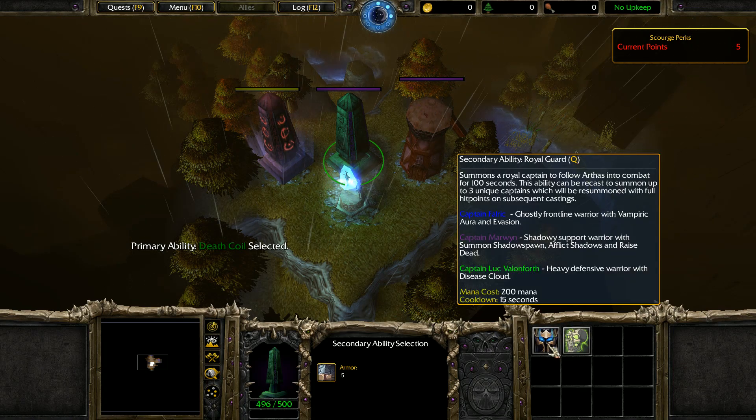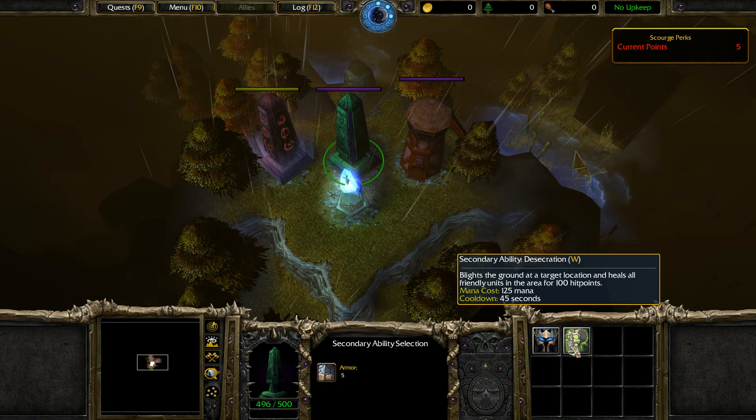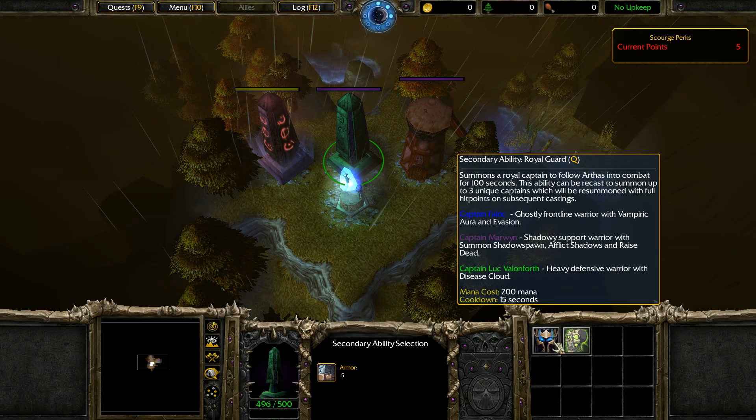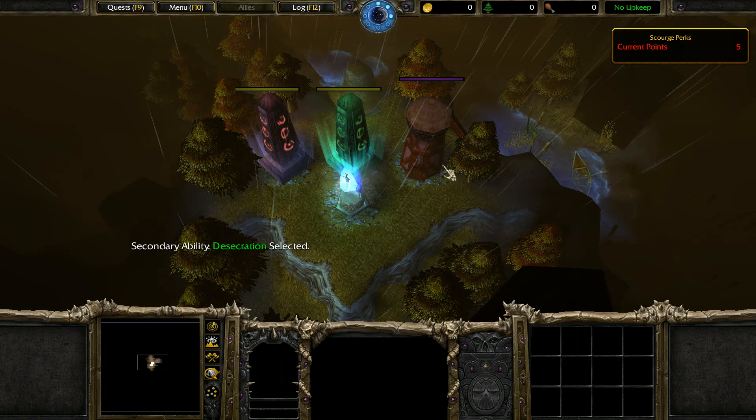Secondary ability selection: Royal Guard summons a Royal Captain to follow Arthas into combat for 100 seconds. You can recast to summon up to three unique captains — Captain Falric, Marwyn, and Luke Valenfort. Ghostly Frontline Warrior with Vampiric Aura and Evasion; Shadowy Support Warrior with Summon Shadow Spawn, Afflict Shadows, and Raise Dead; Heavy Defense Warrior with Disease Cloud. The alternative is Desecration, which blights the ground and heals all friendly units in the area for 100 HP. Since this is a micro-mission, I think we should go with the healing — Desecration.